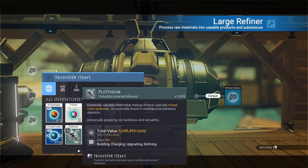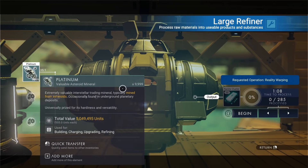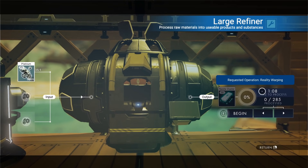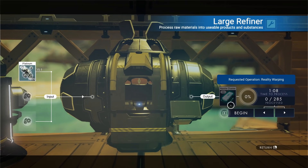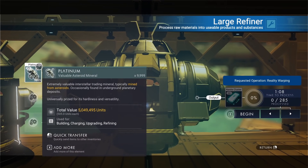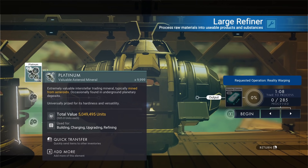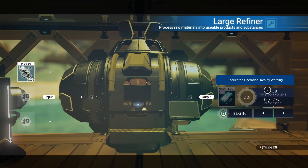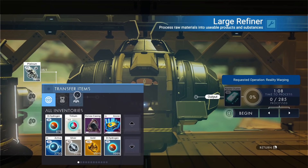So we've got a stack of platinum — a stack of platinum is a 35-to-1 ratio. If I take that stack I can refine it into 285 nanites. Takes a minute — that's super quick, that's the best thing about this method. But I think it's a crappy return. This platinum's worth 5 million units if I sell it. I can scrap a couple ships for that and make way more than 285 nanites.